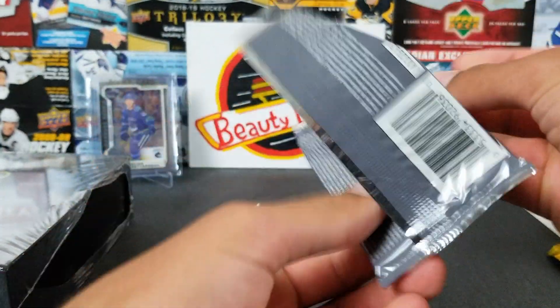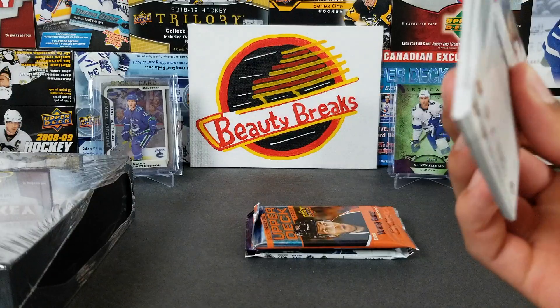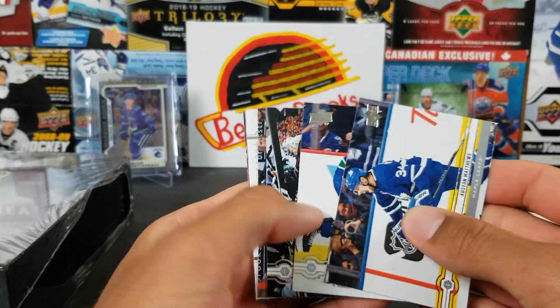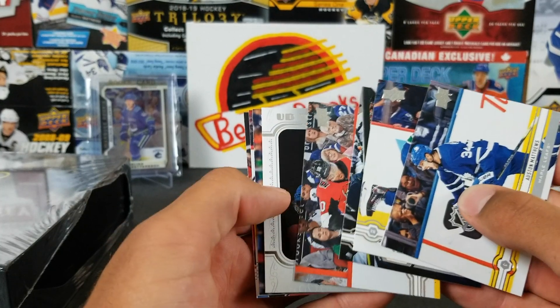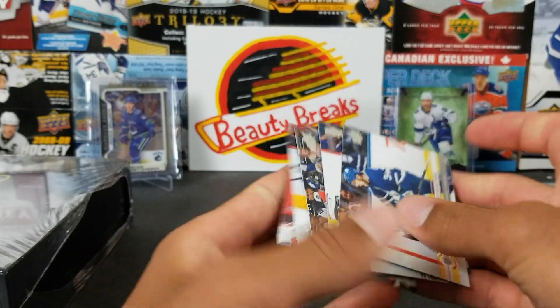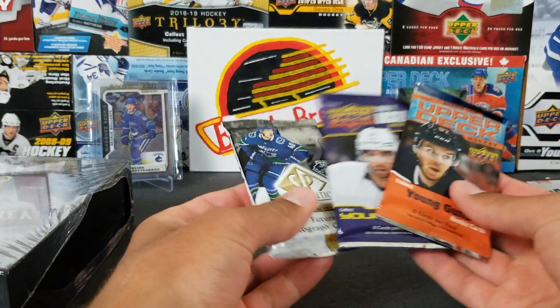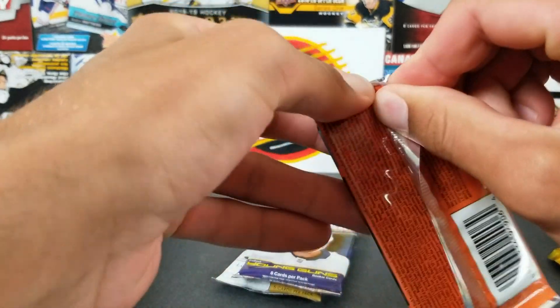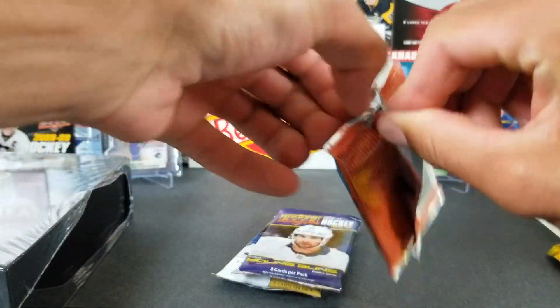Now we've got Series 1 from last year — Hughes Brothers potential! We've got a Portraits of Ryan Poehling rookie portraits — a very nice one. For our first box, all very nice packs so far.